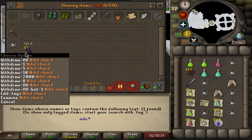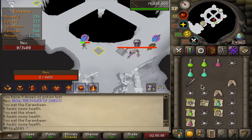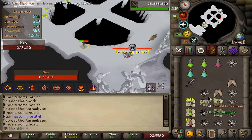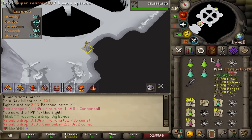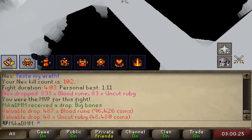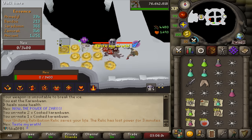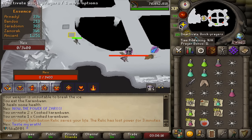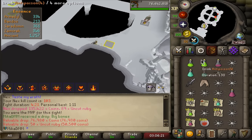339 dragon bolts with ruby bolt tips unfinished — this is literally a recipe for infinite rubies, that is perfect. Current Nihil heal shard situation is 171. In duos I need two more drops, in solos I need one more drop of the Nihil heal shards. Another KC — not a great drop this time, some fire runes and cannonballs, both pretty useless. More blood runes and more rubies.